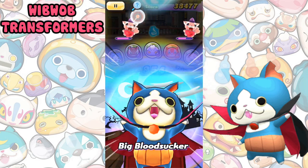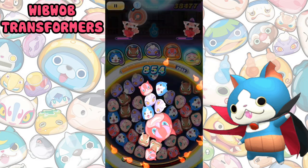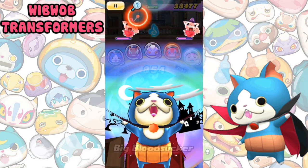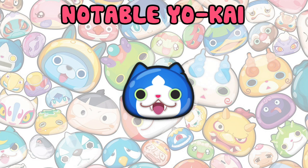Wibwob Transformers are generally not very helpful. Ones early on like Komasan D and the Illu Trio change the wibwob into one that's different from themselves, so you have to put the Yokai that they transform into on your team to make it work. The only wibwob transformer that doesn't do this is Drakenyan, who is actually a great Yokai for beating the bonus ball in fever time star missions.